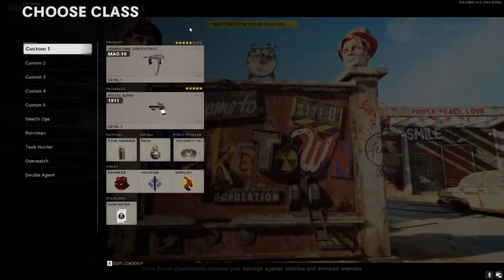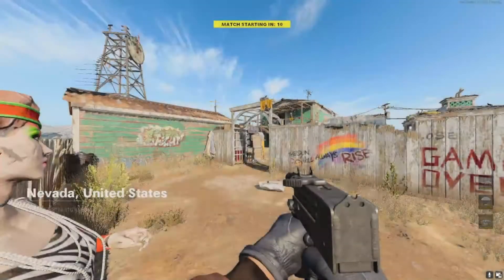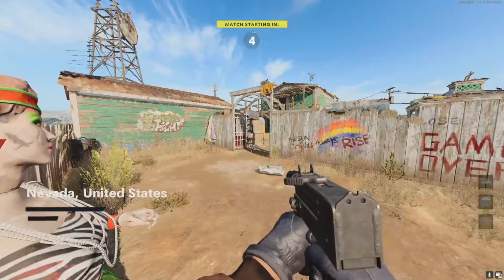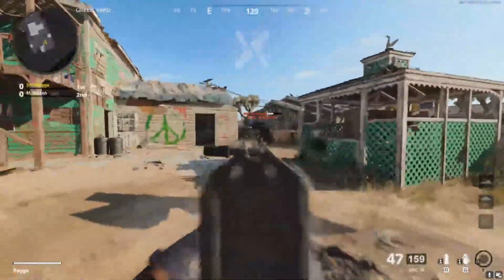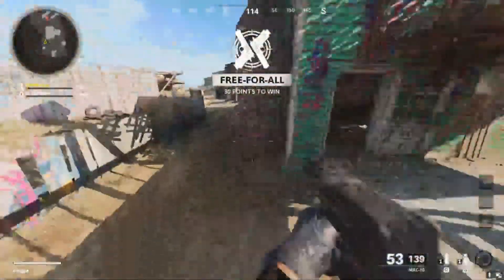I'm going to load into a game and show you the recoil. I've loaded into a game with a few bots so I can show you when killing someone that there's actually no recoil. You can use this from different ranges — far range, sometimes close range — and as you can see, there's like no recoil at all.